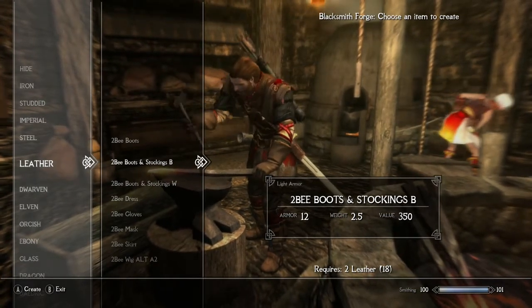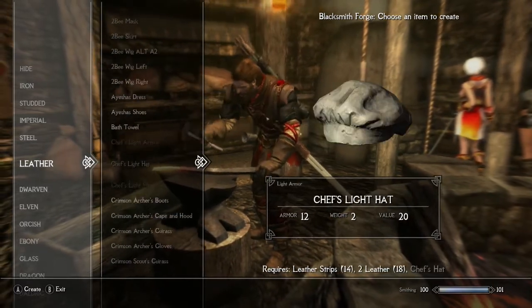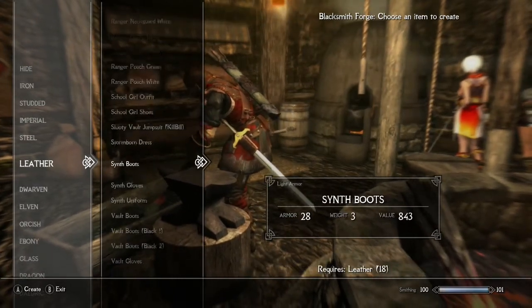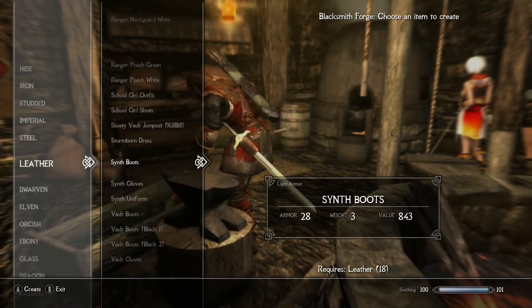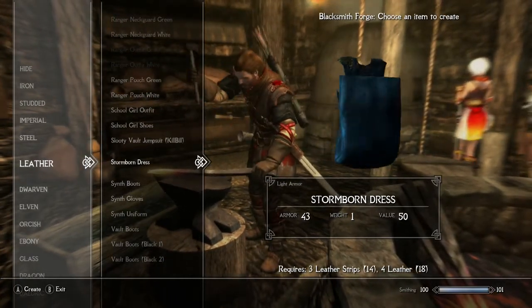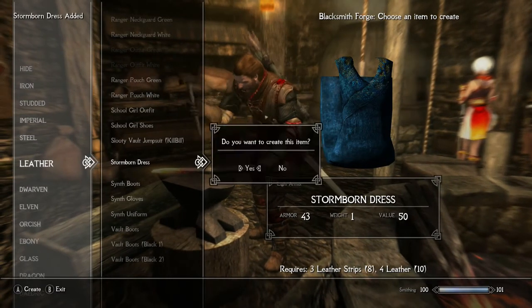In order to get this outfit, you need the leather crafting skill. You need to scroll down — if you have mods that add in extra things like I do, you may have to scroll for a little bit — but then you get to the Stormborn Dress, where you need three leather strips and four leather. It is considered a light armor.